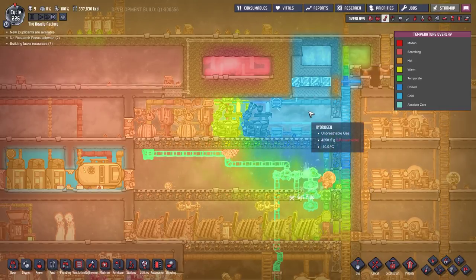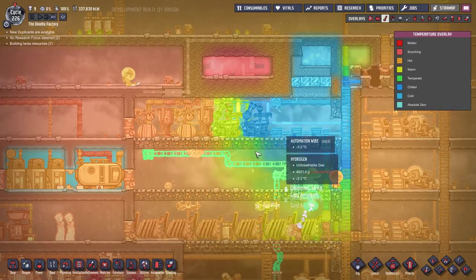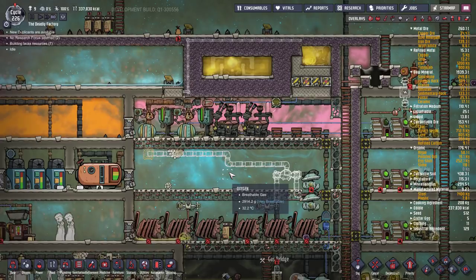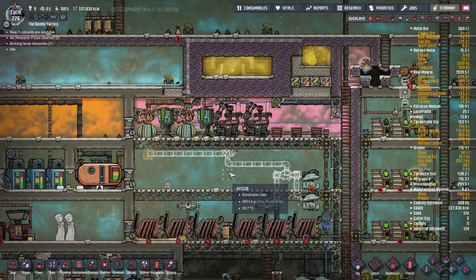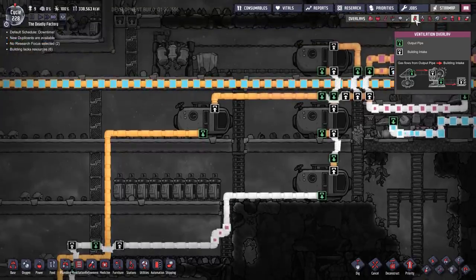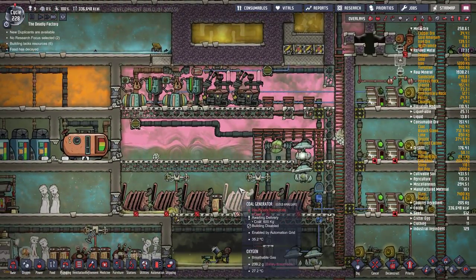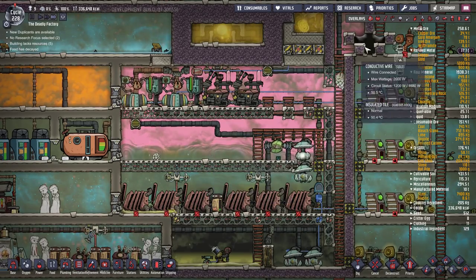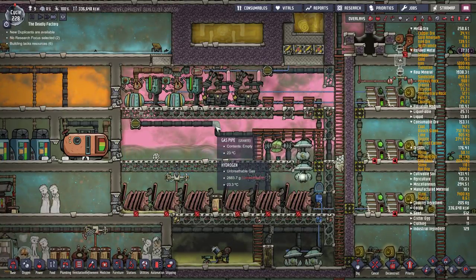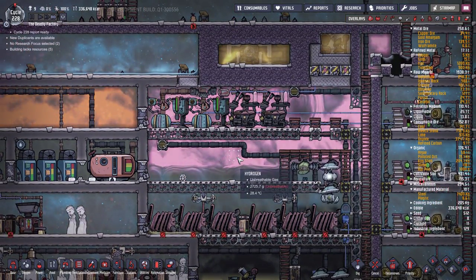We've started dumping hydrogen in here and you can see the cooling effect - hydrogen conducts heat and cooling much better, so it's spreading out that chilling effect. We'll stick in some temperature shift plates to help, and suck out all the oxygen to really chill this entire power plant down to minus 5 to minus 10 degrees. I probably should have saved up more tanks of hydrogen - I've already emptied all those tanks and I'm not happy with the pressure in here. This design's a little bit bigger than my normal one. If you want to make a power room this big I'd advise stocking up five to six tanks of hydrogen early in the game.